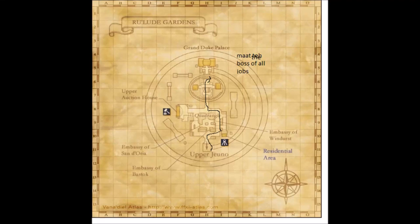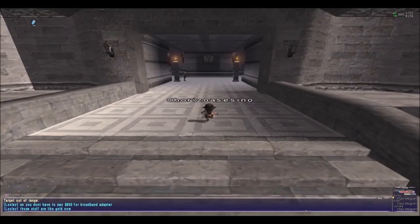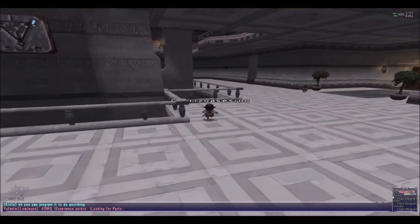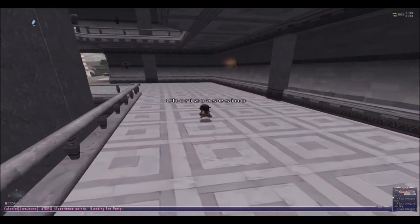Hello ladies and gentlemen, today we're going to do another video of Limit Break 1. This is the location of the boss Matt. He's going to ask us to bring him items — you want to talk to him and accept missions and he's going to ask us for three items.